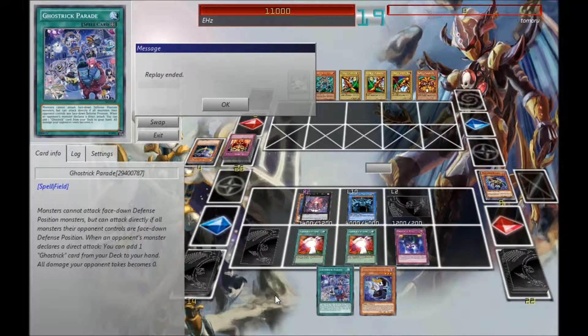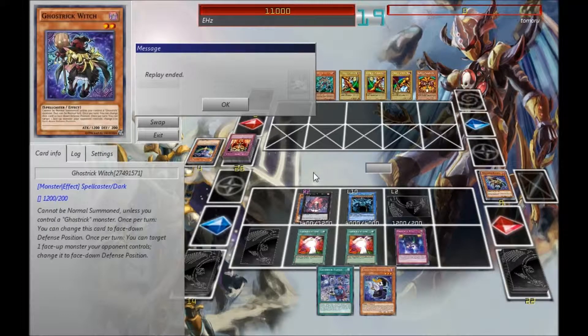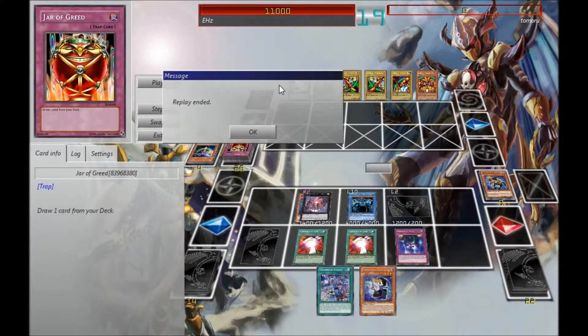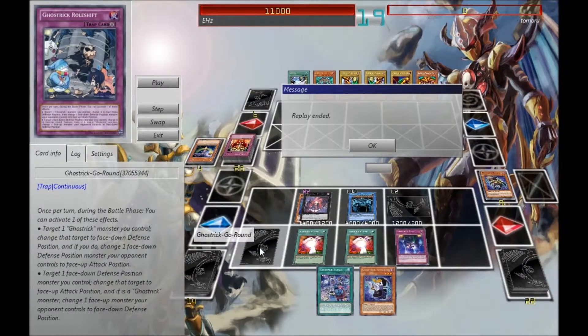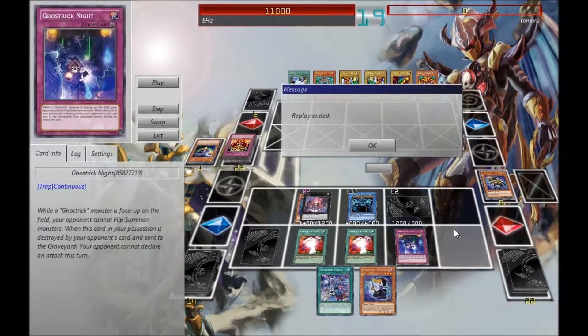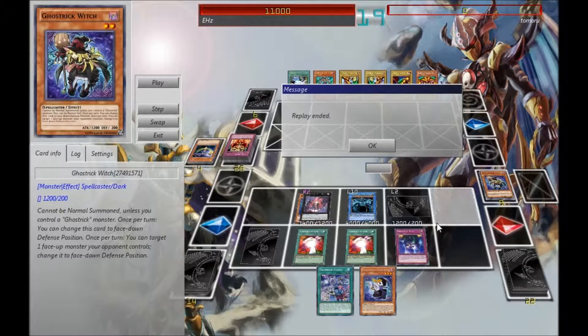I'm also messing around with Ghost Trick Parade. If I get this first turn, I can set it, my opponent will attack me, and I can add Jack Frost or anything else to hand — or I can search out the House with this, actually. It's funny, because my opponents know they get my searches if they attack me, so they won't attack me. I also normally play this if I have a Terraforming in hand, so if my opponent does attack me, I'll get my search and then Terraforming to replace it with the House. Ghost Trick Knight is way too good — as long as I can keep a Ghost Trick face up on the field and set all of my opponent's cards. Basically, this deck just revolves around clogging my opponent's field and making it so they can't play anything.